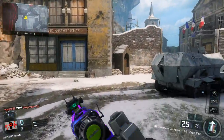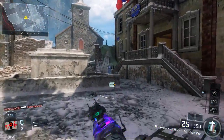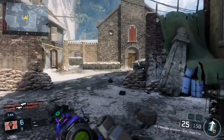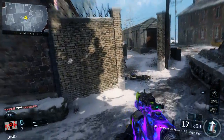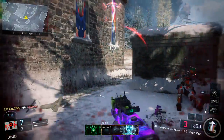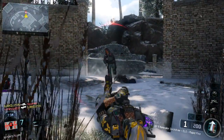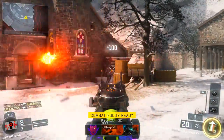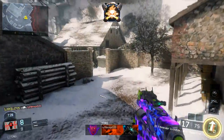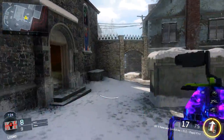It shoots kind of slow, like the Shadow Claw. It shoots slow like the Shadow Claw, so you gotta lead your shot a little bit if people are running side to side. But if they're running in a straight line, either right at you or away from you, you pretty much get the advantage on them. Unless you're right up in their face — they're probably gonna beat you with the fast fire rate of all these other SMGs.